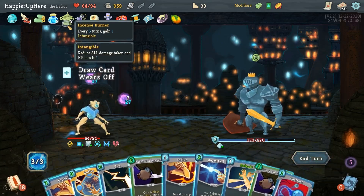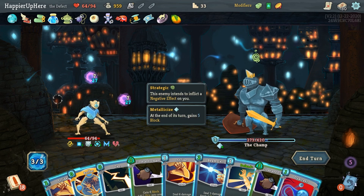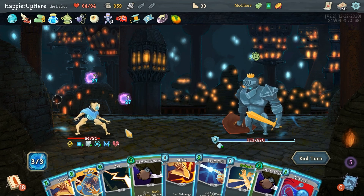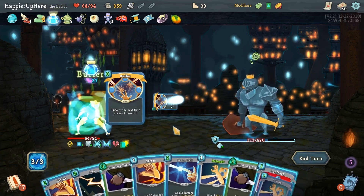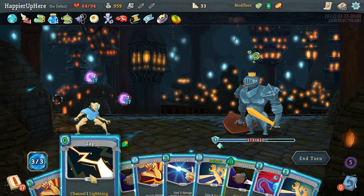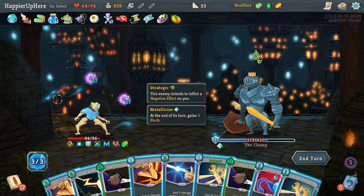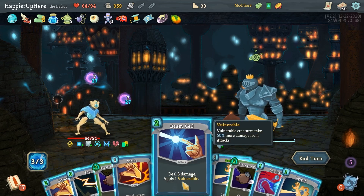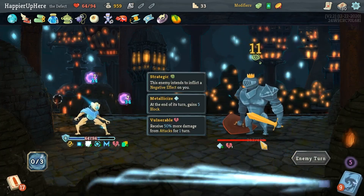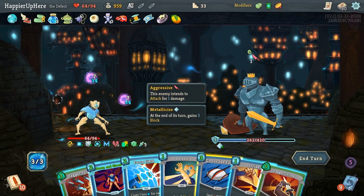I need to force the transformation on this turn, but he's clearly not transforming right now. So I need to get the Incense Burner to four charges — I have to be careful not to transform before that. Let's do Buffer twice — that's a good idea. I'll do some damage: Beam Cell and Strike. 210 HP — I have to start worrying. I still have my Buffer, which might help.